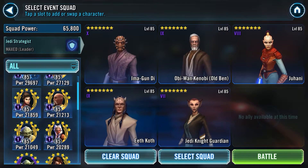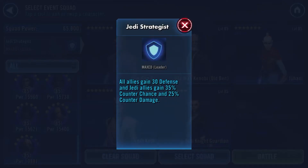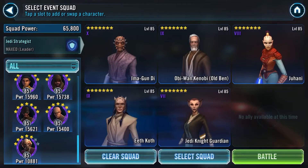I've already pre-selected my very lowest Jedi team as far as what my characters are. The leader ability can matter sometimes in this event. It's really going to be a matter of understanding how to control your enemy. I've selected Ima-Gun Di — this is actually the Jedi I initially first did this with — where all allies gain 30% defense and Jedi allies gain 35% evasion chance and 25% counter chance. We're going to show you each one with a different leader to give you an idea of how this event doesn't matter exactly which Jedi you have.